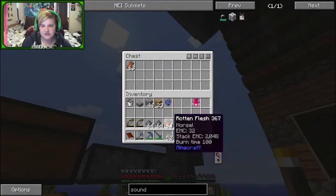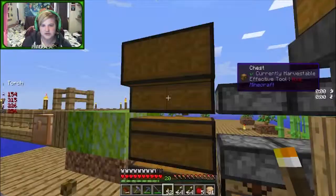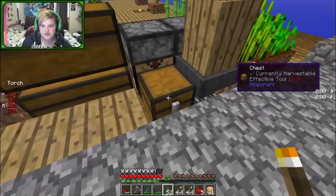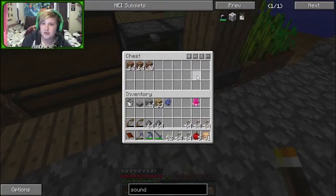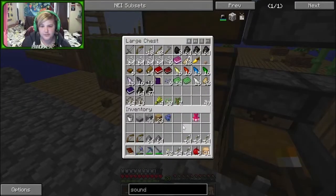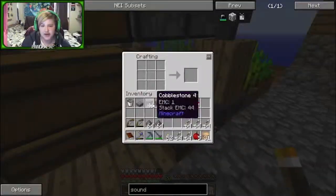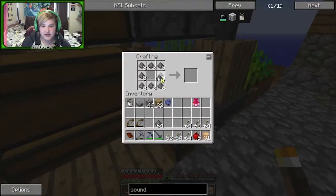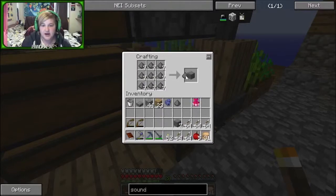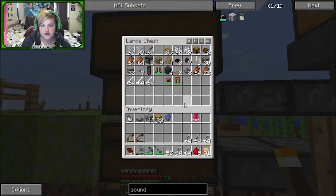Let me just dump some of this stuff. I've still got some on me so it's going automatically into the barrel and coming out into this chest. We've got quite a bit of dirt as well. There's the gunpowder that I want to sort out - because I've been getting so much of it and I want to keep it, I've been storing it in compact blocks to make it easier.